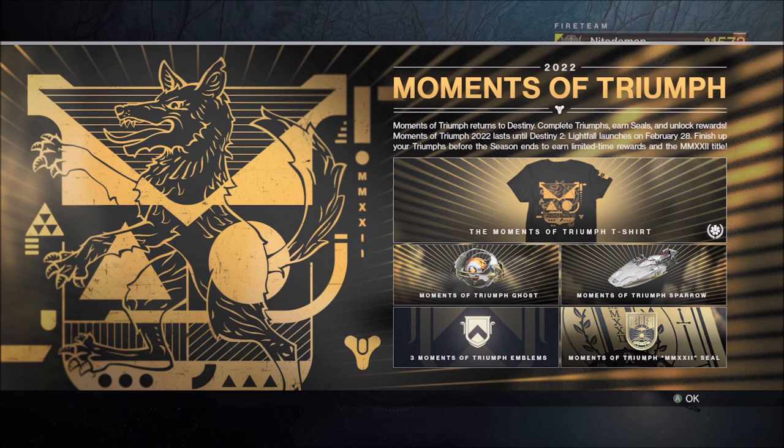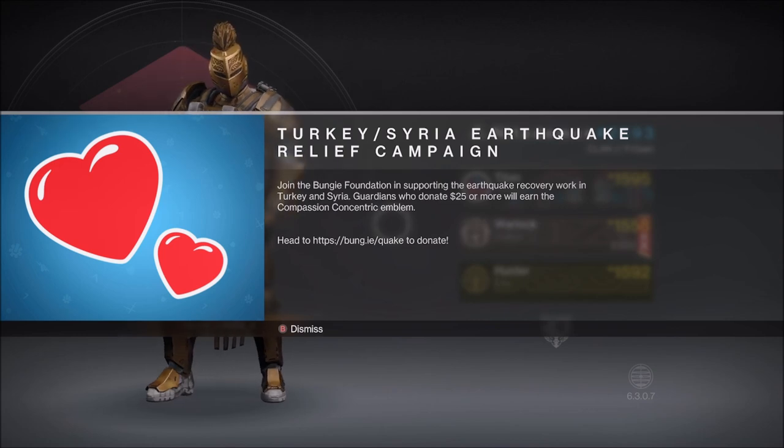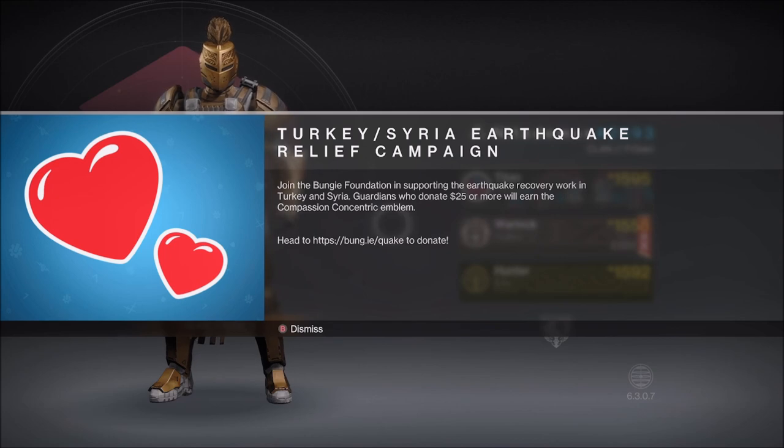This is your last call, Triumph Hunters — you only have one more week to complete any missing 2022 Moments of Triumph, so don't miss out on those in-game and Bungie store rewards. You can still support the Bungie Foundation in the earthquake recovery work in Turkey and Syria. By donating $25 or more, you will earn the Compassionate Concentric Emblem — head to the link on screen to donate now.